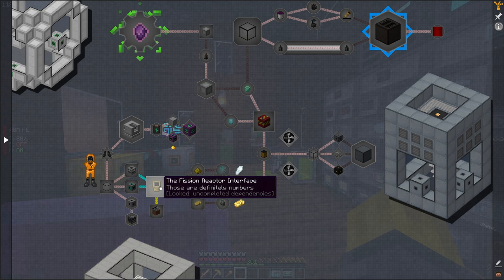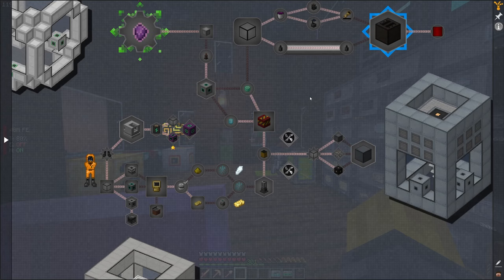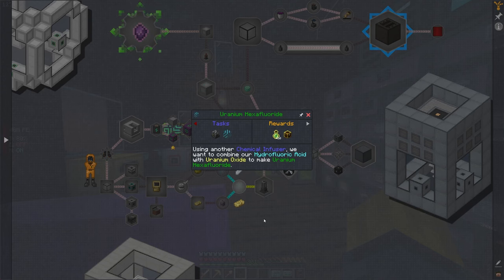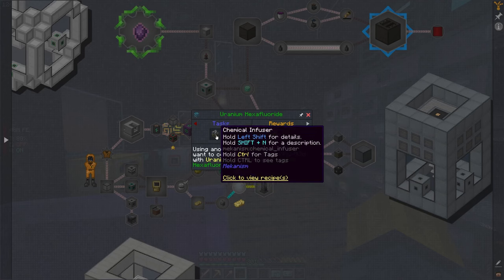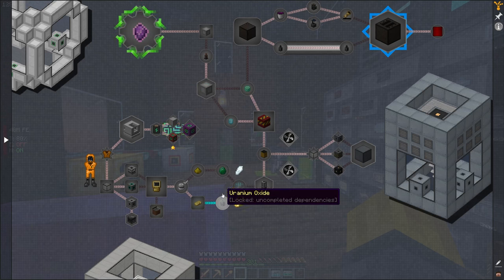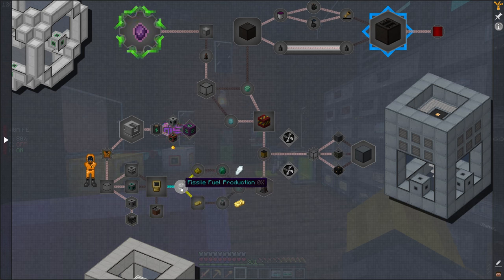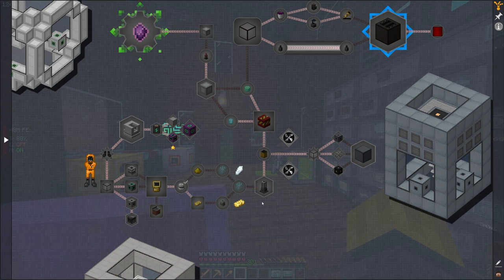We're going to need to get to fissile fuel right here. We need to build this system, work on uranium hexafluoride, then move to hexafluoric acid and uranium oxide. We get uranium and sulfuric acid, and then mix it into fissile fuel.